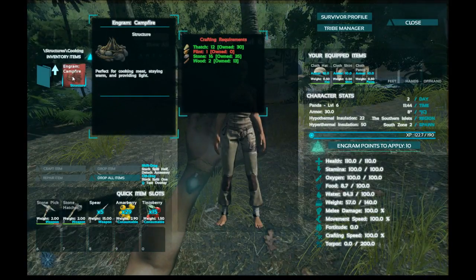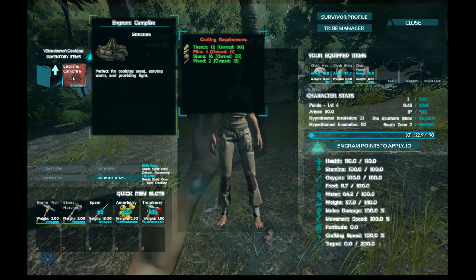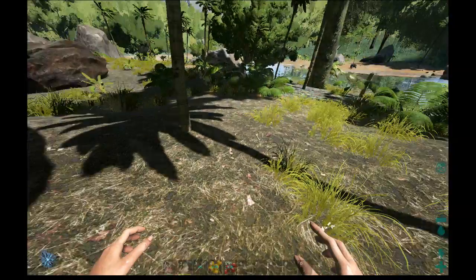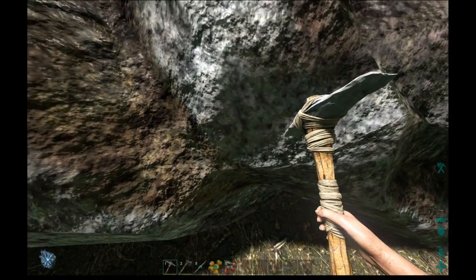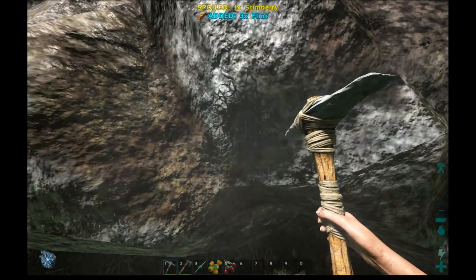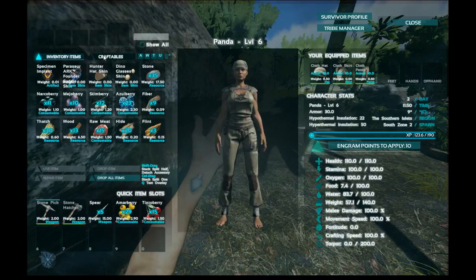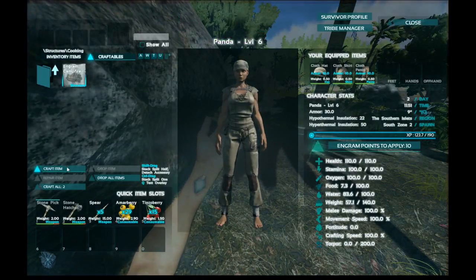It will give you a rundown of what you need. We have enough thatch, stone, and wood, but we do need one flint. As I said in a previous video, a pickaxe is best to get flint from stone, whereas the axe is better to get stone. We now have three flint, so go back into the inventory, click on craftables — we can make two campfires but I only want one.